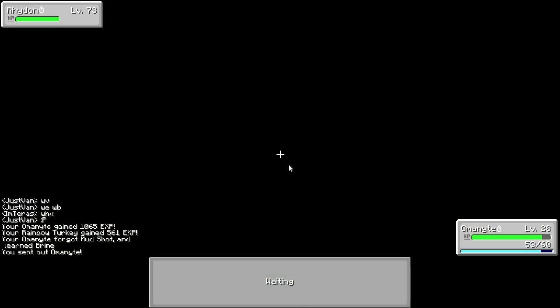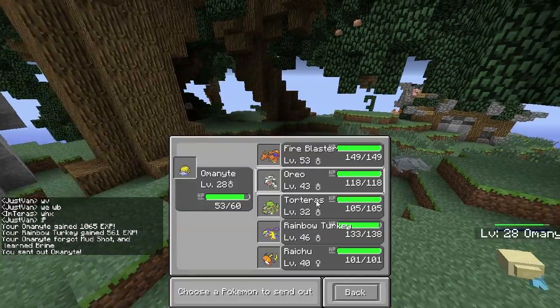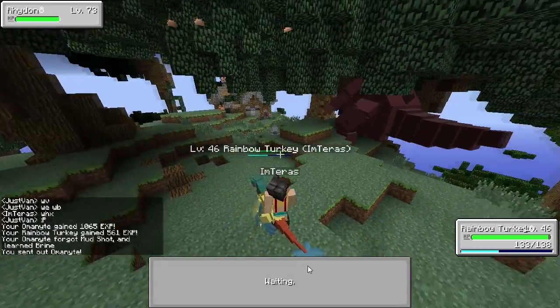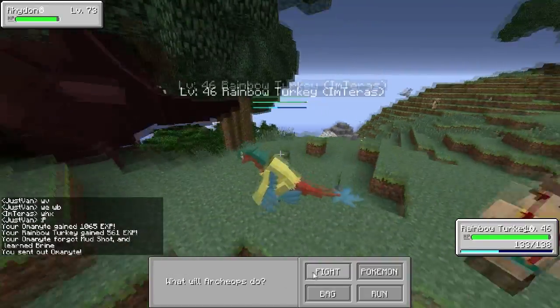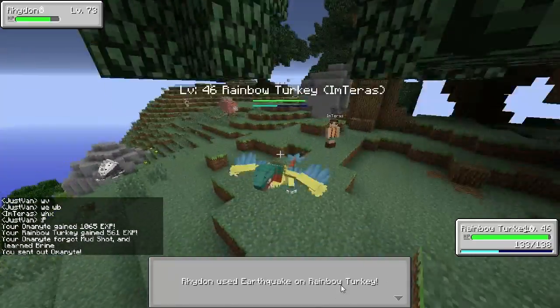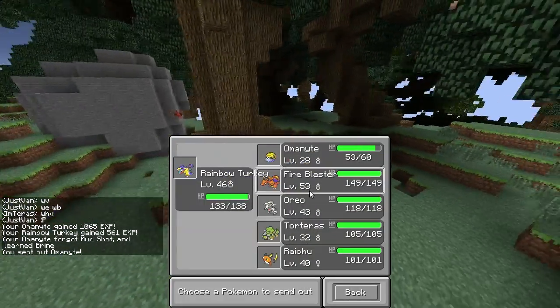Let's throw out our Amunite so that we can level him up a little bit. Oh, level 73. Well, maybe we can get another Master Ball — that would be sweet. Acrobatics, let's try that. Oh, that doesn't do anything. Dragon Breath — what about Dragon Breath? Does that do anything? Alright, that does a little bit more damage. I think I'm going to go for another Pokemon though, that's not doing much.